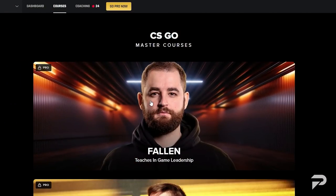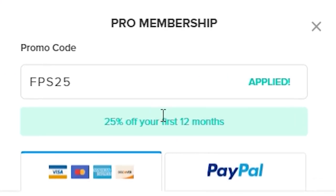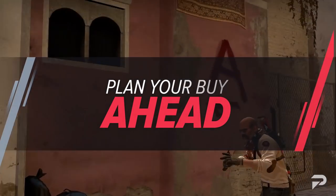Real quick, we have a 25% off discount going on at the website right now. Just go in, check out, and enter code FPS25 to get that 25% off. But without further ado, let's get into our first tip of the day.